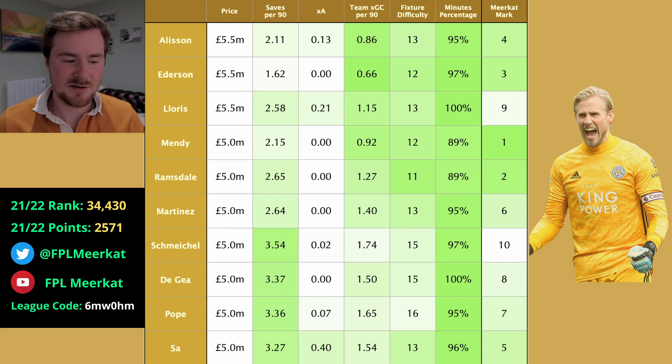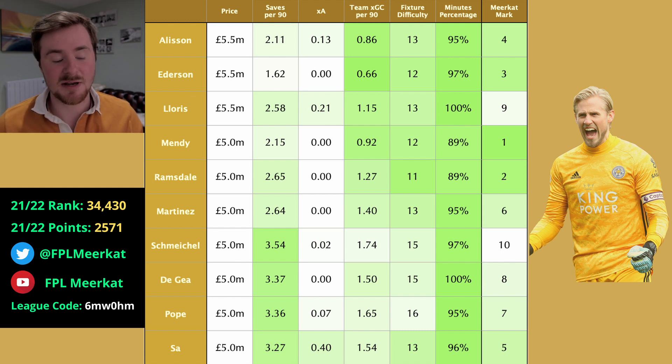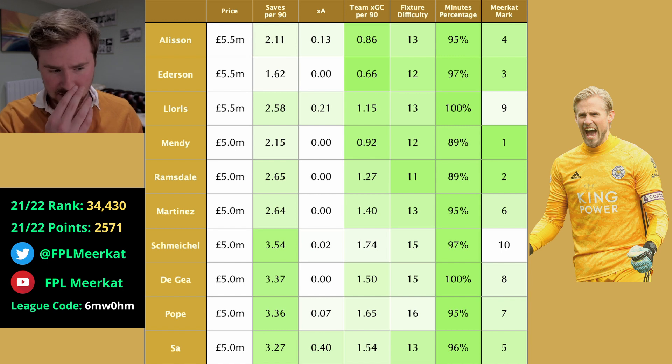There is a very obvious absence here of Fabianski and Areola. I haven't included them because I'd say they're the worst options — we don't actually know which one's going to start. Fabianski seemed to start most of the Premier League games and Areola started the Cup games. I feel like Fabianski is being fizzled out of West Ham's side and Areola is being brought in as the new starting goalkeeper. West Ham's defence is decent, but I think there are just cheaper and better options.